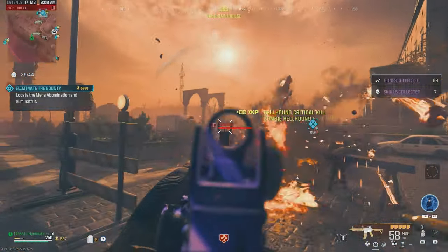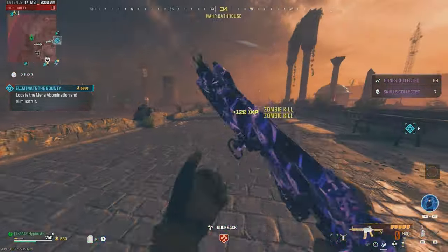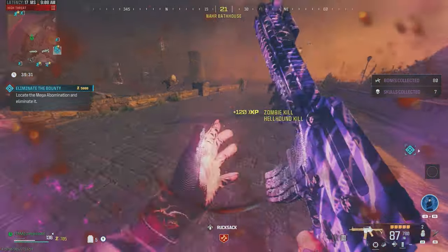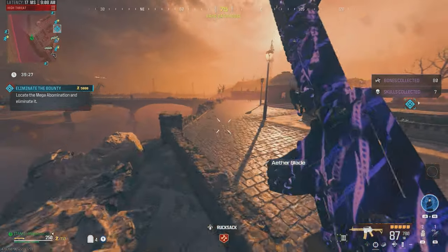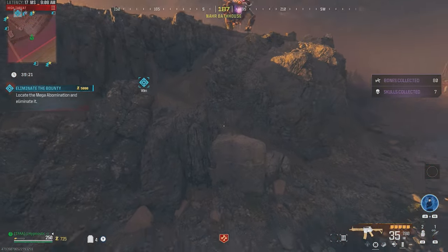We made it! We got 2 Mega Abominations up ahead — this normal one and our bounty target a bit further back. Let's back it up, hit a few criticals on the Mega. We're able to destroy his face and stop that laser attack, because that probably would have downed us. Definitely need to play safe until we get a large bag and a self revive.